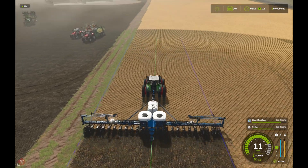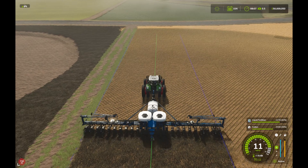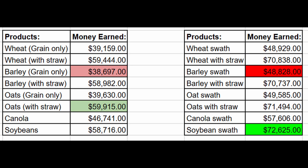With all those crops done, we're going to plant cotton for the next video while I talk about the results. For wheat, barley, and oats we did the straw separate — you can sell just the grain, or go through and bale it all up and sell it, and I think baling is the way to go. Without baling the straw, wheat got $48,929; with the straw, $70,838. For barley, $48,828 without straw and $70,737 with straw. For oats, $49,585 without straw and $71,494 with straw. Canola, which doesn't have bales, is just grain straight up — faster to harvest but only $57,606. And soybeans, $72,625.